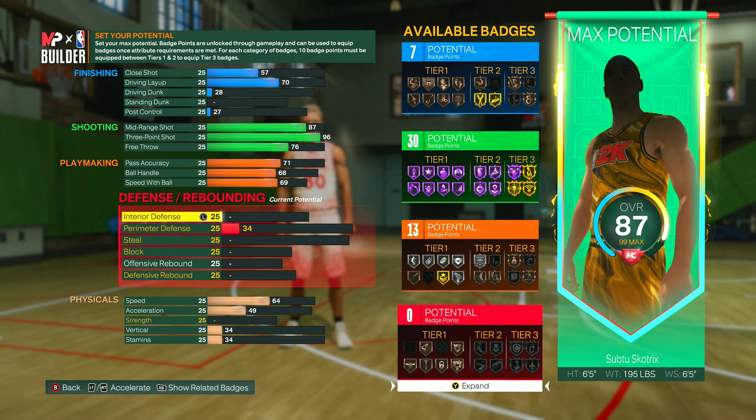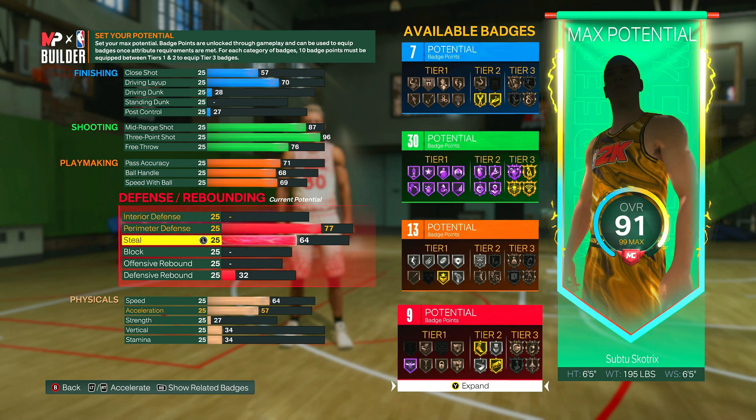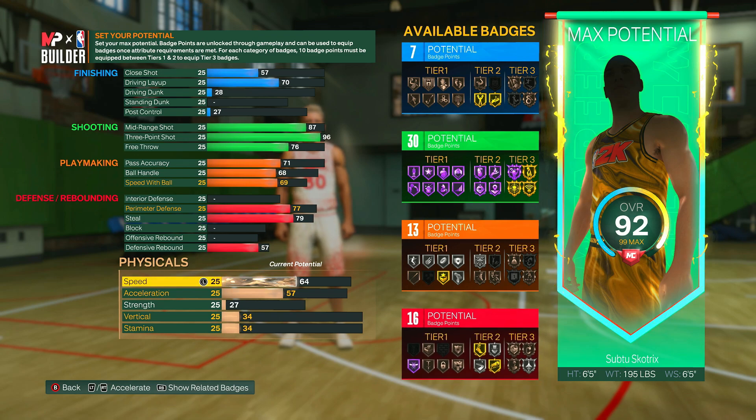On to the defense: for perimeter defense you can put this up to a 77, so you should be able to defend basically any guard no problem. Your steal goes up to a 79 — pretty solid defense right there — that also gives interceptor onto silver and glove onto bronze, along with a bunch of other good badges. You can also put your defensive rebound up to a 57 so you will be able to get defensive rebounds on this build, giving you 16 defensive badges.